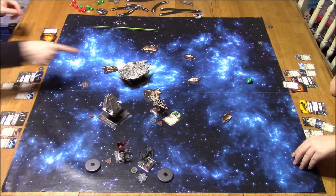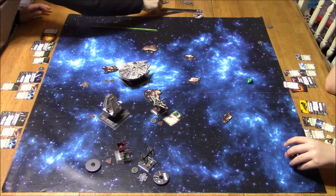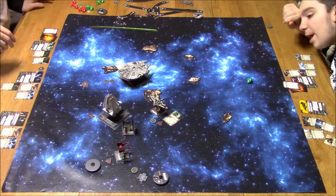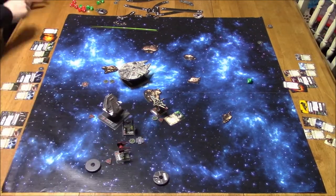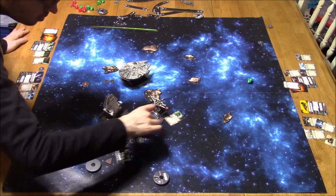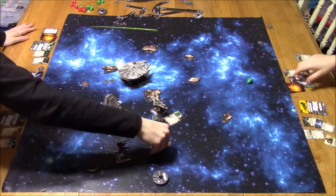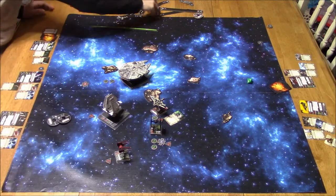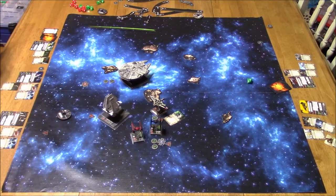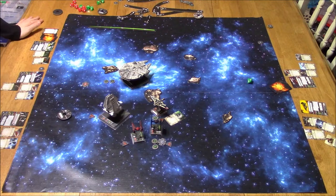He's using Push the Limit for focus and the astromech for extra agility. Millennium Falcon takes double focus. Omega moves up. I take a barrel roll to make sure I'm at range one, then Push the Limit for focus. Soontir Fel — I've got an arc on the ARC. I was going to do focus, focus, evade, but it was a one hard turn so I couldn't take any actions whatsoever — I was stressed from the previous round. Forgot to pass it off.